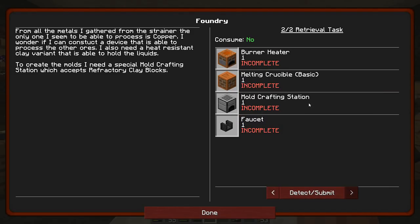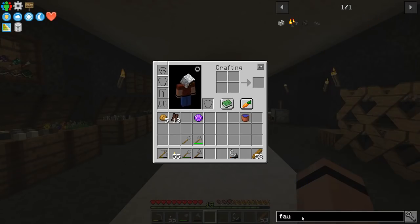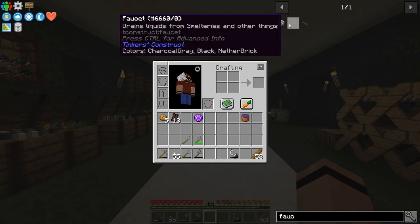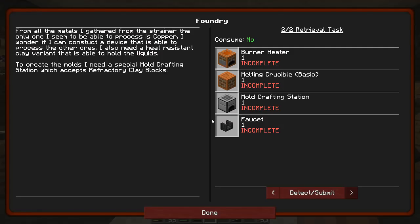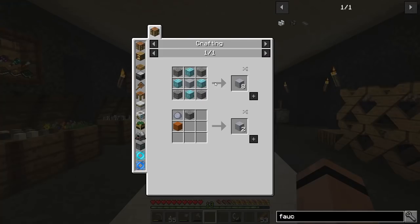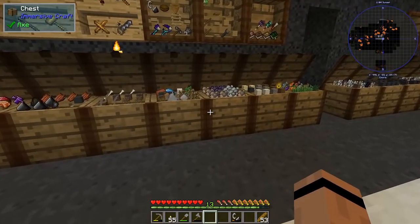I'm going to need a burner heater, a melting crucible, a mold crafting station, and a faucet. The faucet is from Tinkers, not Ceramics — it requires seared brick, which is grout, which is sand, clay, and gravel.